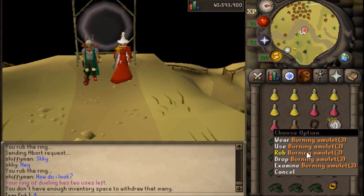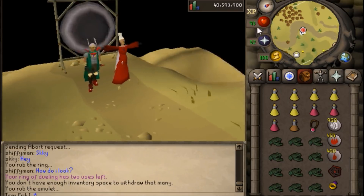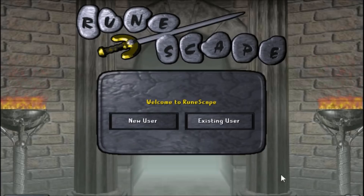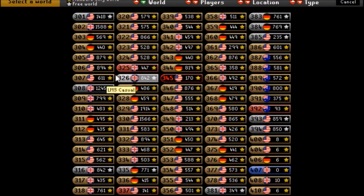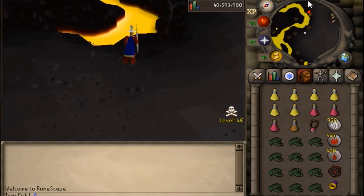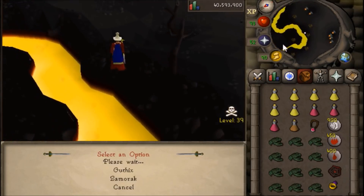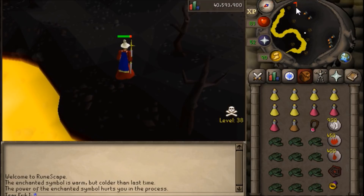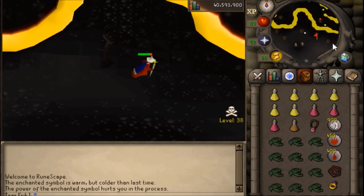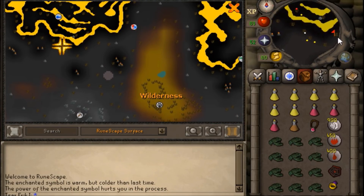As a one defense pure, I would strongly recommend Elder Chaos Druid robe top and bottom, as well as the Occult Necklace and your God Staff as your protected items. It is important to note that each demon can only be killed with the matching God Spell or with a Twisted Bow. That means to kill the Saradomin Demon you'll need Saradomin Strike, to kill the Guthix Demon you'll need Claws of Guthix, and for the Zamorak Demon you'll need Flames of Zamorak.